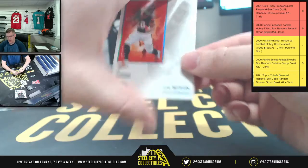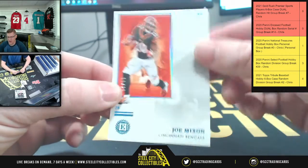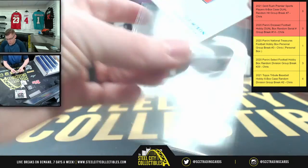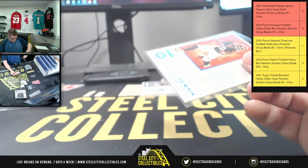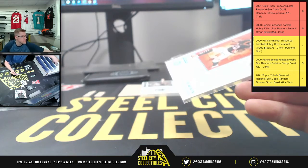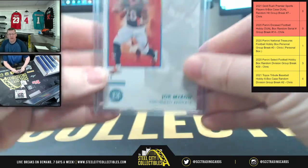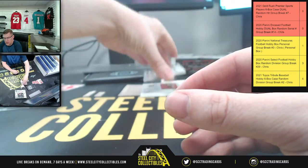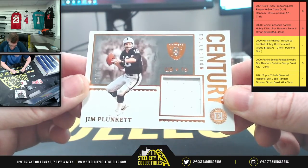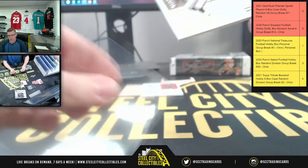First up, the base card — it is numbered, and the number is 11 of 25, going to number one: Mr. Mixon. Number one going to KC. And you're going to have Jim Plunkett — Plunkett is number one of 50 on the Century Collection, once again for KC.